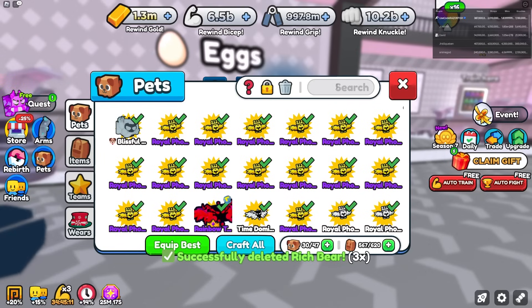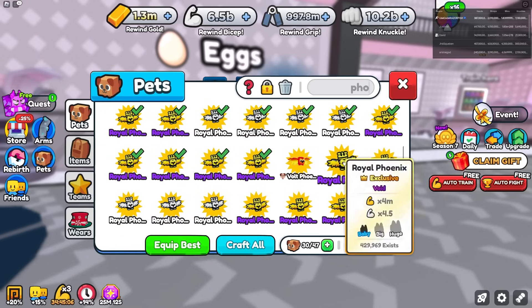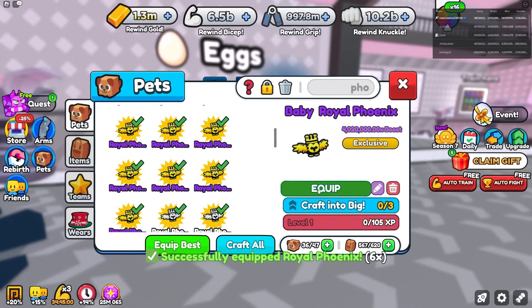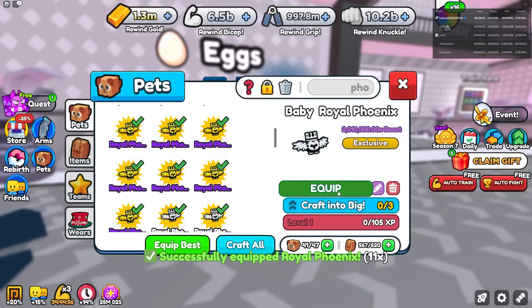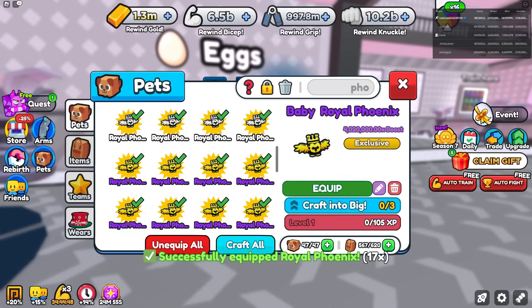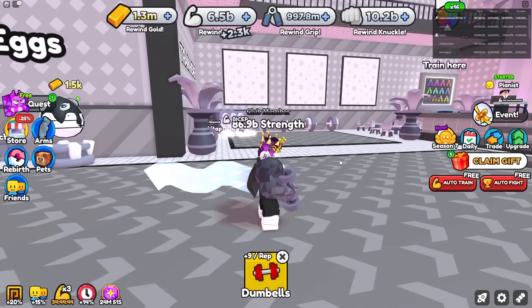Deleting the Rich Bears and equipping all the Phoenix pets — this is going to be very OP. Now I have a really good team with the Phoenix pets equipped.